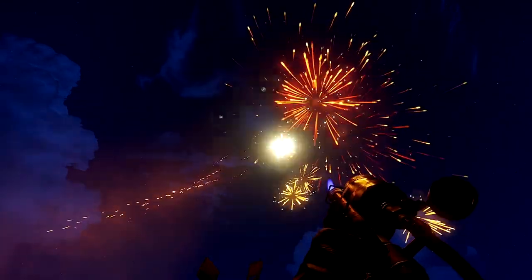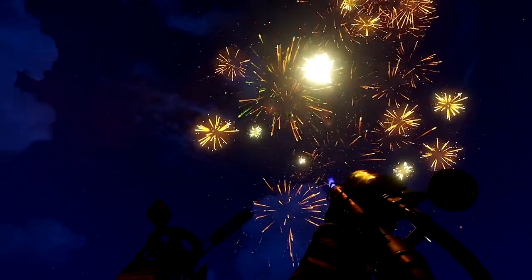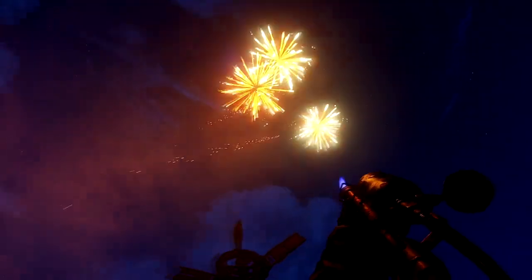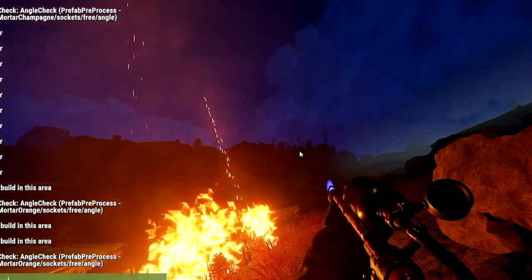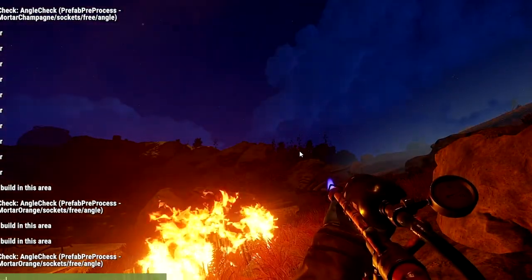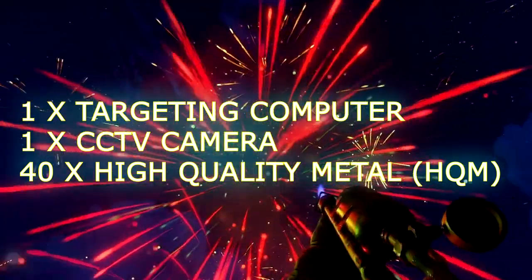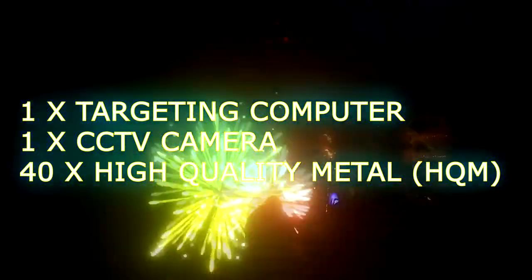For a long time the auto turret used to come with an AK-47 automatically. This is not the case anymore and you have to craft your own gun. This has an advantage and a disadvantage — the advantage being you can put any weapon in there now, the disadvantage is you need to actually find a weapon. The auto turret is reasonably cheaper for that reason: it costs one targeting computer, one CCTV, and 40 high quality. It takes 60 seconds to craft.